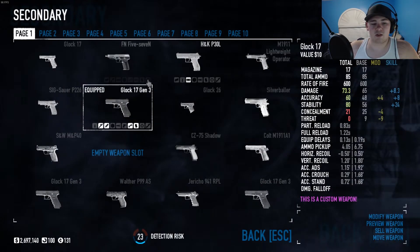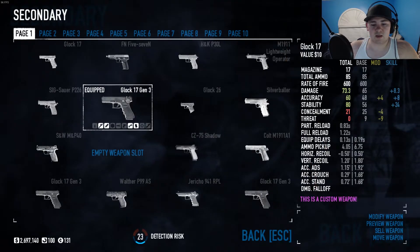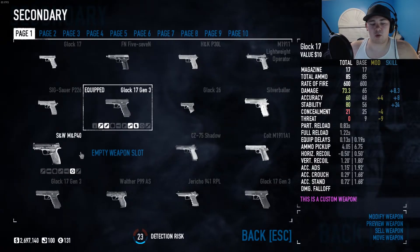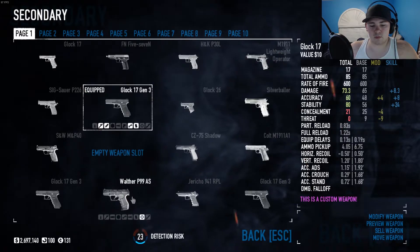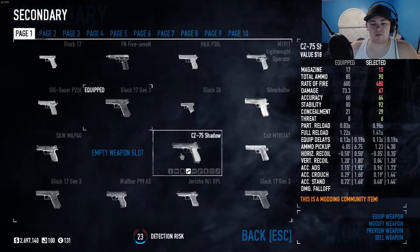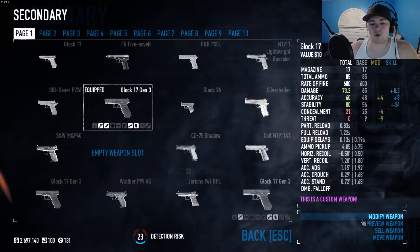For secondary weapons, I do have a few customs: the Glock 17 Gen 3, the Smith & Wesson MP40 which I've converted to 9mm, the Walther P99, the Colt M9, the M1911A1, and the CZ-75 Shadow. I do have a few others. Like I was saying — this one I use when I'm going to be sneaky.